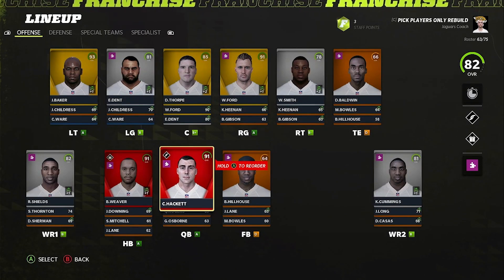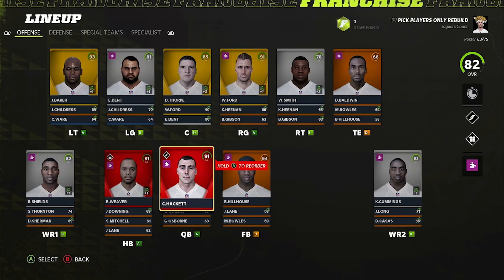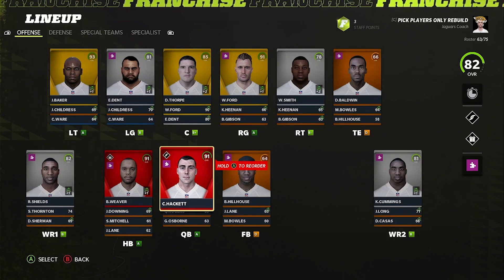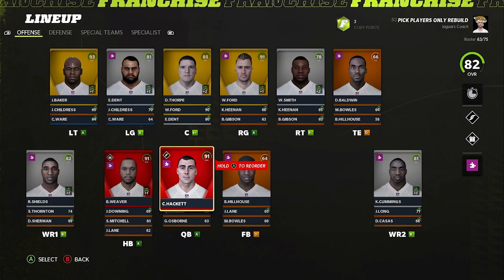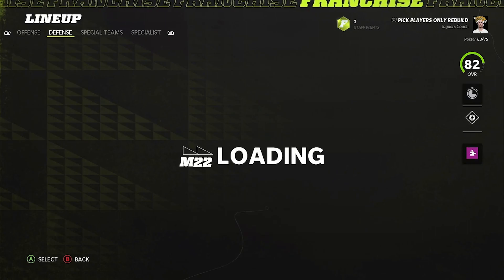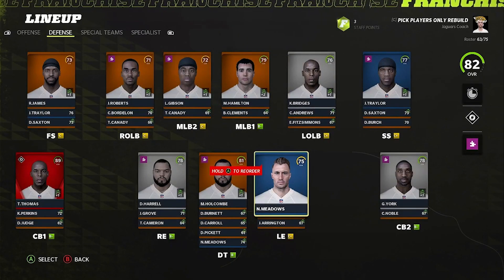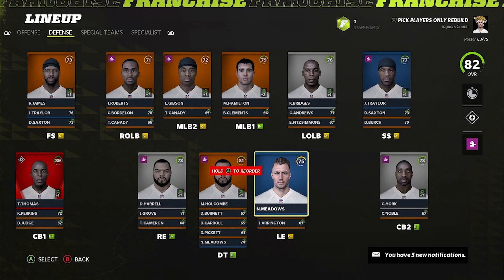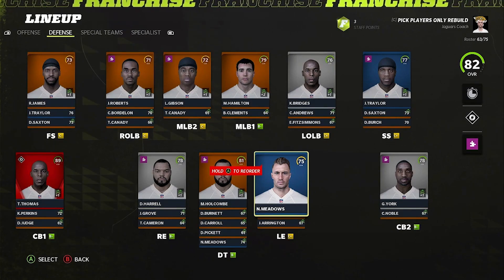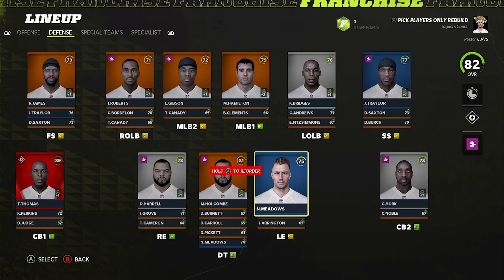We will be an 82 overall heading into the year. We're gonna have to pay a bunch of players after this year, but we'll have plenty of money because it's all rookies — the draft picks only rebuild as you can see up in the top right. We're looking fantastic on offense. On defense it is a work in progress, but I'm hoping Meadows could step up, Traylor could step up. We still have Thomas, Harrell, and Bridges. I think we're good.